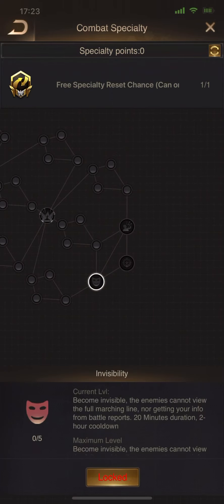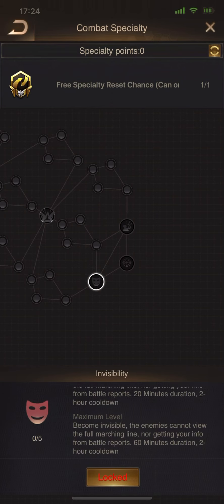And then there's an invisibility skill — you become invisible for 60 minutes, with a 2-hour cooldown. That green line that shows when you attack somebody? It's going to be gone. When they're reading your battle reports, they won't be able to see your name, your location, or any of your information. It's kind of like you're a little ninja.